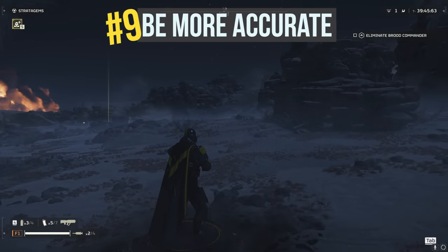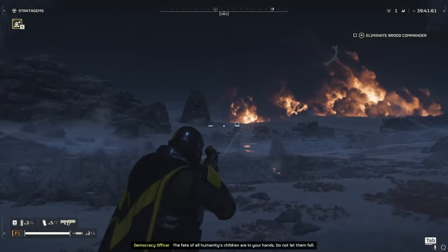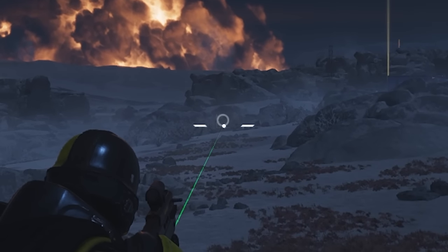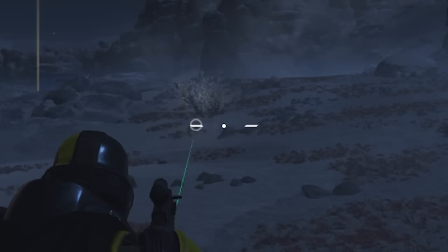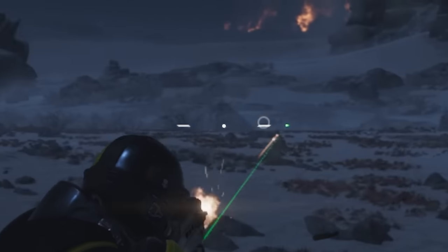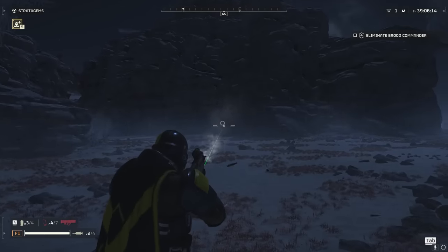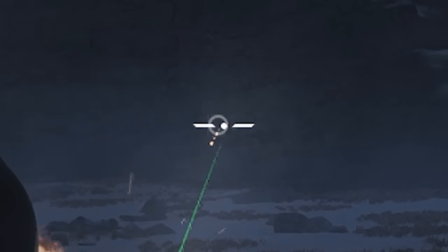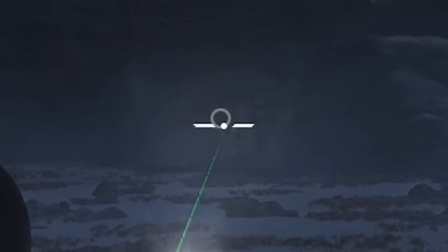Tip number nine: be more accurate. There's more to shooting than just pulling the trigger. The center dot on your crosshair isn't where your bullets will go — that is actually indicated by the circle on your crosshair. If you're turning or moving, the bullets won't go where your center dot is aiming if the circle hasn't caught up. You'll be more accurate by standing still, or better yet by crouching — you'll notice the lines on either side of your crosshair tighten up, indicating a more accurate shot.